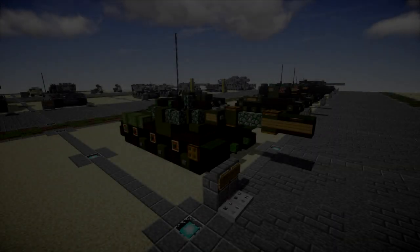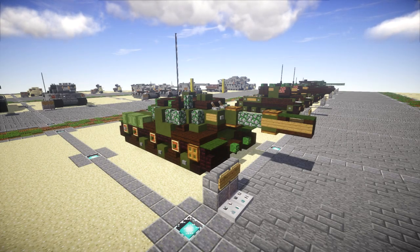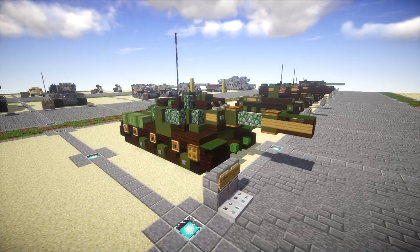Hello ladies and gentlemen, it's K2B4 here bringing you another Minecraft WWII vehicle tutorial. In this tutorial we will be going ahead and building the SU-152. The SU-152 is a Soviet self-propelled heavy howitzer used during WWII. It mounted a 152mm gun howitzer on the chassis of a KV-1S heavy tank. Later production used an IS tank chassis and was re-designated ISU-152.